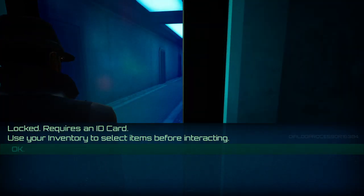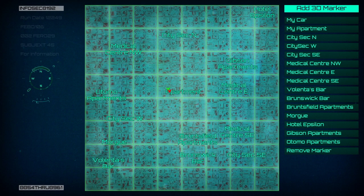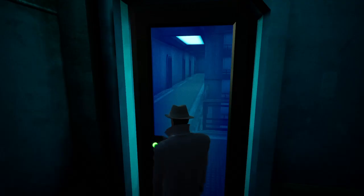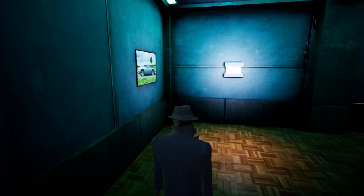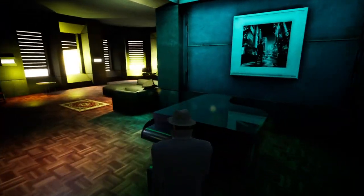Locked — requires ID card. Use your inventory to select. Okay, so how do I get to my inventory? Ah, here we go. That's the map. And that's the case log. So how do I... the inventory is empty. I've just got the gun. So we need to find the card.